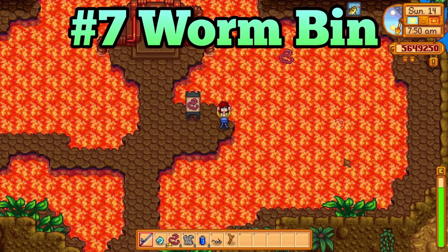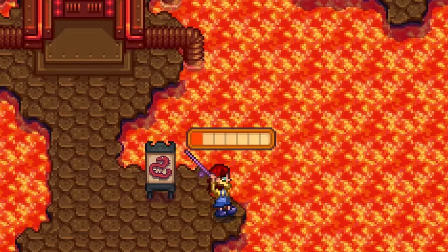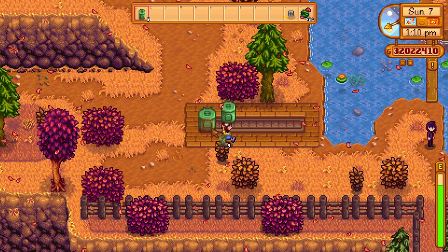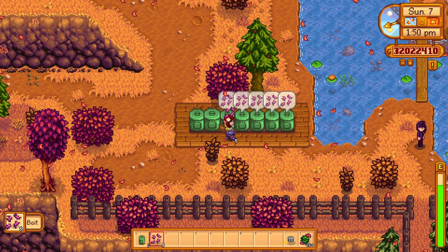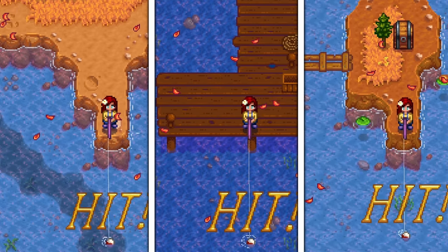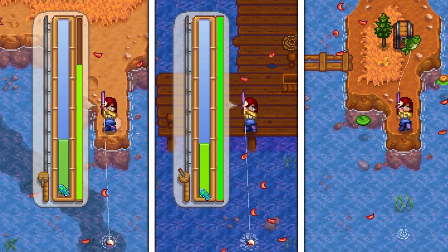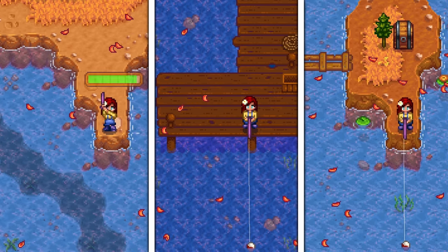Fishing is a great source of money, and fishing with bait will help you catch more fish and make more money. You can buy bait from Willy for 5 gold each, or craft a worm bin using 25 hardwood, 1 gold bar, 1 iron bar, and 50 fiber. Worm bins produce 2 to 5 pieces of bait every day. However, it is just much easier to buy a full stack of bait from Willy. Plus, at the later stages of the game, you will probably want wild bait or magic bait anyway, as these have great benefits over regular bait.